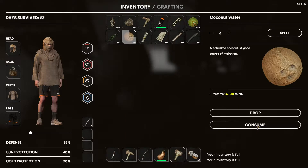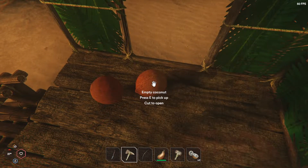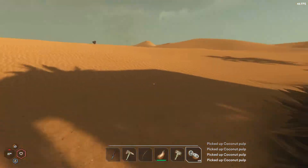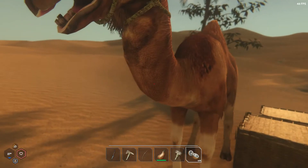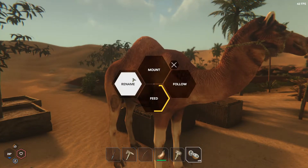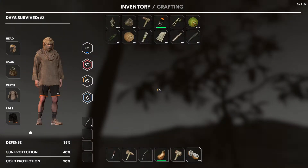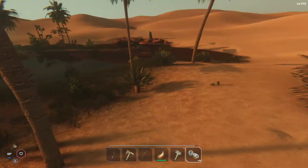I need a couple of those so we can have some more to eat, and also to give our camels some stuff to eat. I like the new interactions. He's about half hungry. Now he's more full. Do I have room in my inventory? I don't. We shouldn't jump on those — they hurt us.